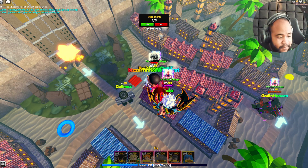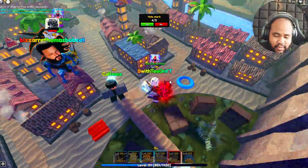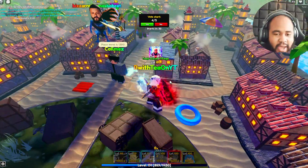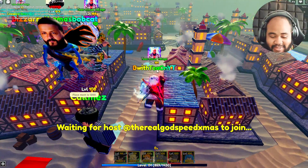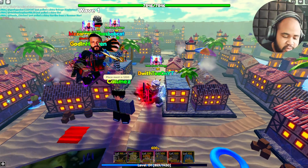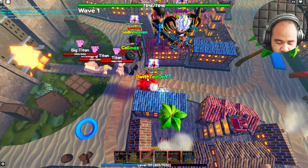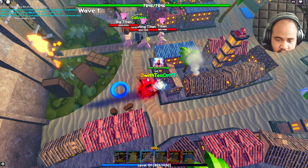All right guys, so today we've got something special. We've already got one of the units — it's gonna be Kisame, not evolved obviously. Some people have already gotten Roger but we haven't done that yet. The update just dropped so we're gonna showcase that. Placements are 1200 and I believe it starts off with line AOE. Let's skip here really quick — I'm not gonna put anything down, we'll just get an idea.